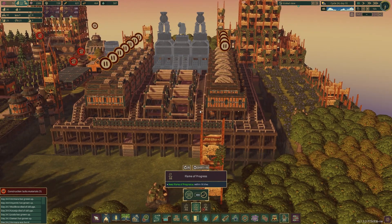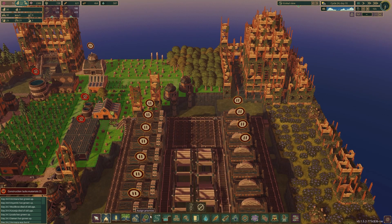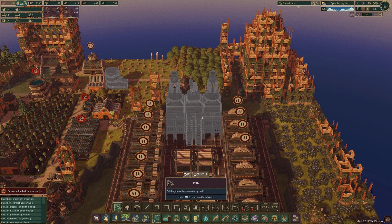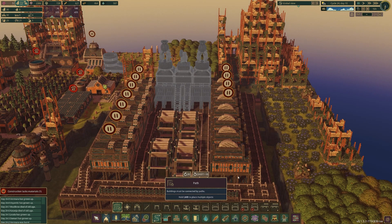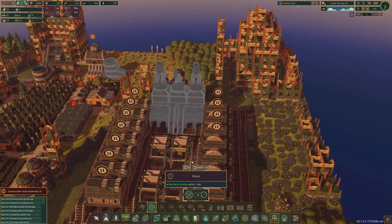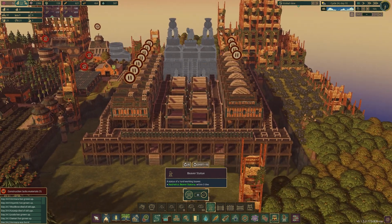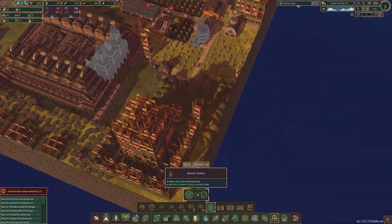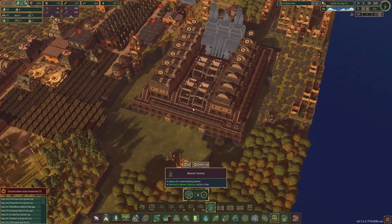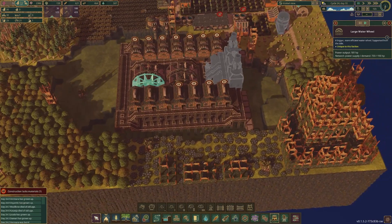That doesn't look too bad. We need some pathing up here I suppose, and we can put some bushes down here and some beaver statues. That doesn't look too bad. We need to kick this up a bit — I don't know how to make this flow go faster. Maybe we need to do it singly, but I don't want to do that.